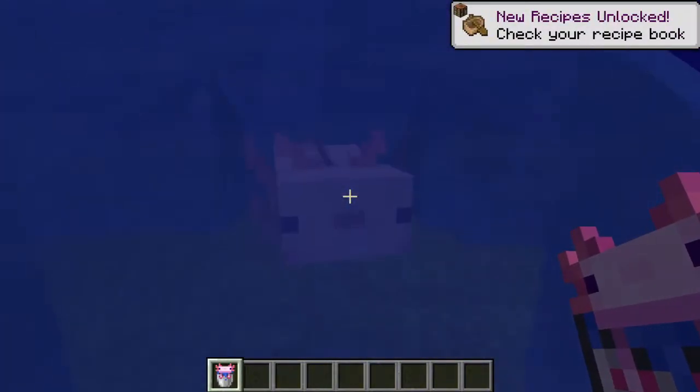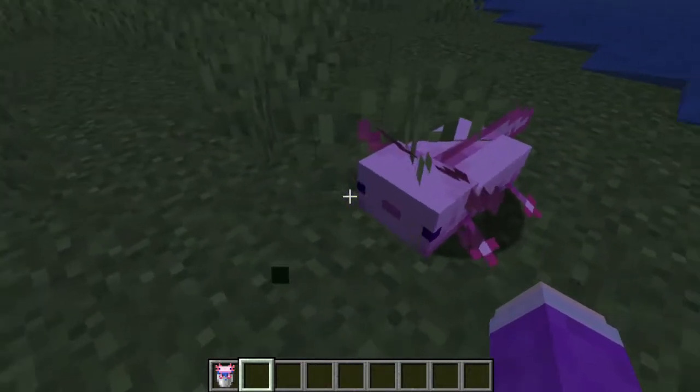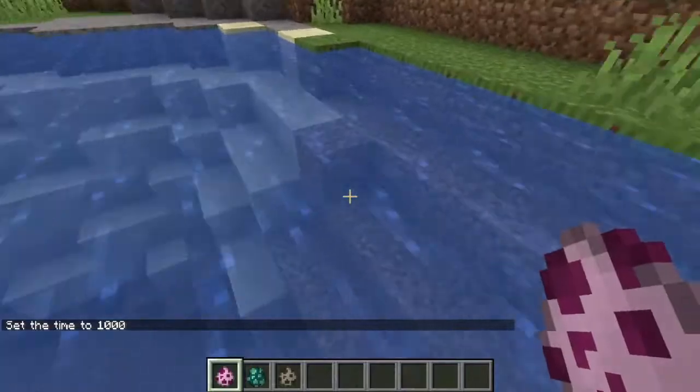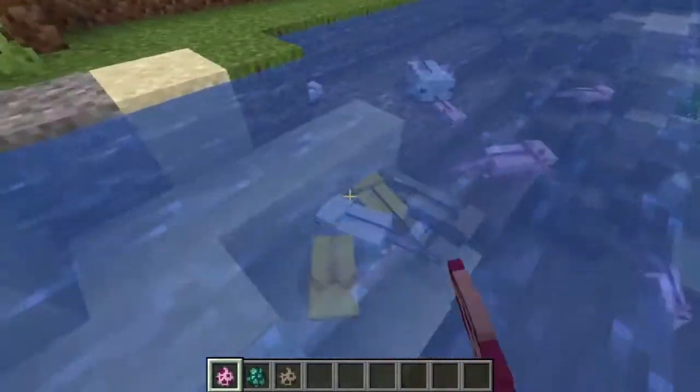Mobs — axolotl! Look at this lad, he's such a tiny boy with really flat legs. These are the only three new mobs from what I've seen. Okay, so the most important one out of this is clearly... oh, look at them!